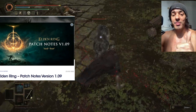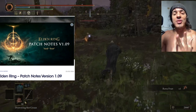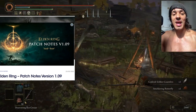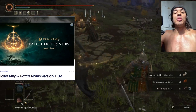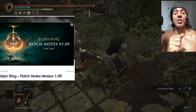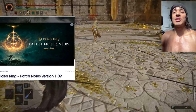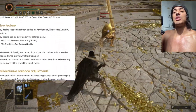We have a nerf to jumping attack overall, whether it's power stance. The claw talisman got nerfed, the black rope feather armor got nerfed. We also have a nerf to white mask and Lords of Blood Exaltation damage. We also have a nerf to the IGN glitch, where you engulf yourself in flame and you are able to have blood on your right weapon and then proc bleed on someone just by running at them. This glitch was really annoying, some people were still using it and now it's being patched.